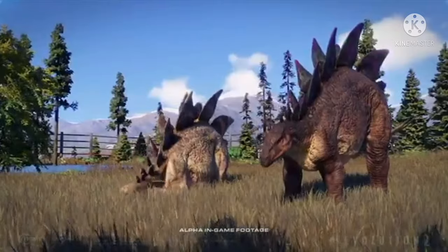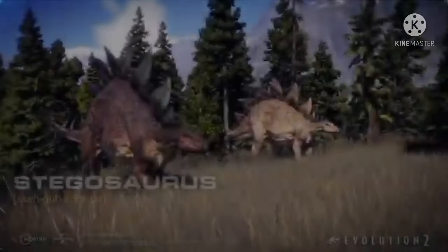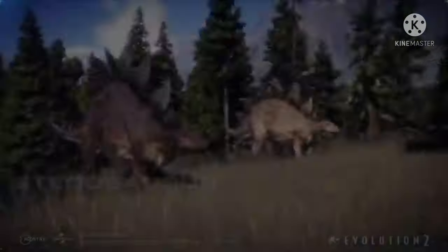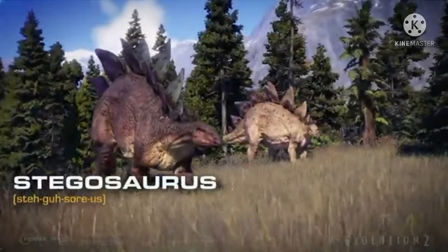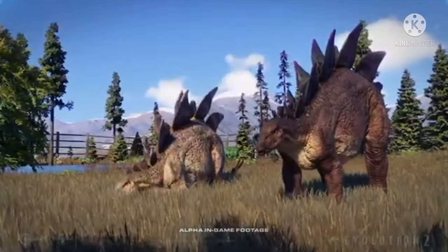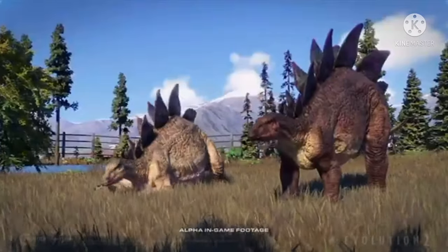We get three shots of it as usual, with the first one showing two just walking by — one of them doing the outro animation for Stegosaurus from the first game, which is interesting seeing that they're recycling some of those old animations. Wonder what other ones we'll get to see. Not only that, we get to see different skin patterns: one close-up is a reddish-purple and the other is a pale green.